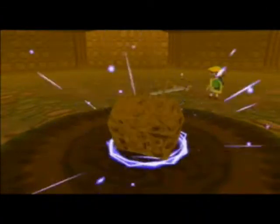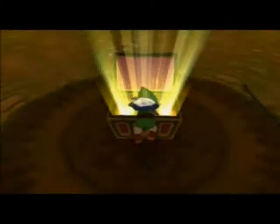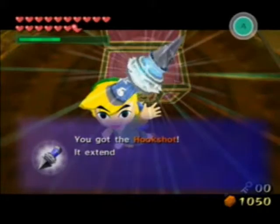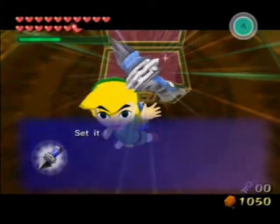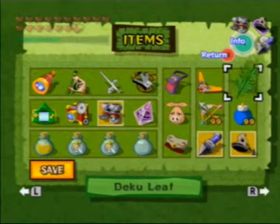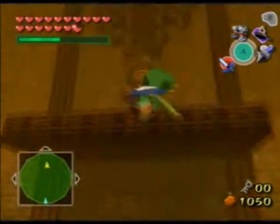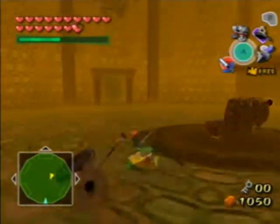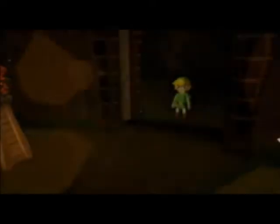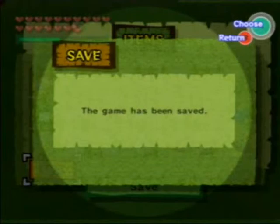There we go — the final item in this game, well technically the final dungeon item: the Hookshot! It's pretty cool because you can use it to save time out at sea. All you do is hookshot onto targets on the wall and you can do different things with it. Now we unlock this door and go save Makar since we got the dungeon item. I'll see you guys next time — thanks for watching!